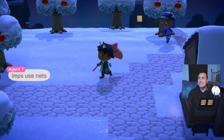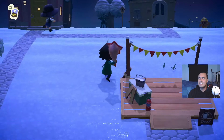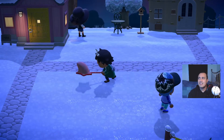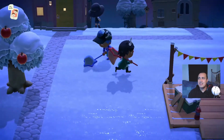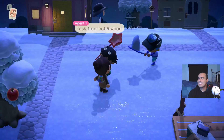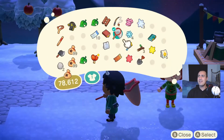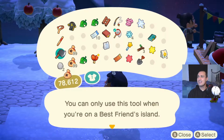Okay, so imposters have to use the nets. Looks like I'm an imposter! I'm an imposter as well - I'm the most wanted imposter. So task one, we got to collect some wood. We need to get that axe out.